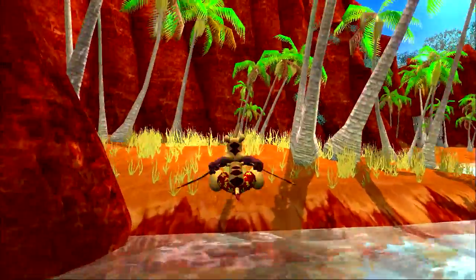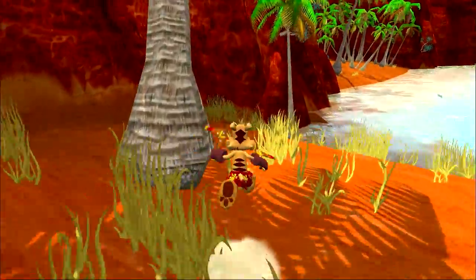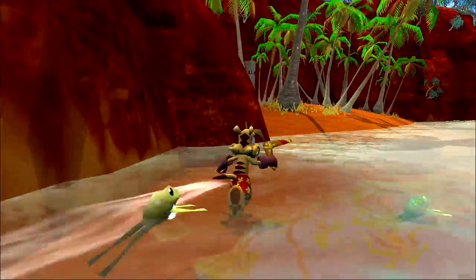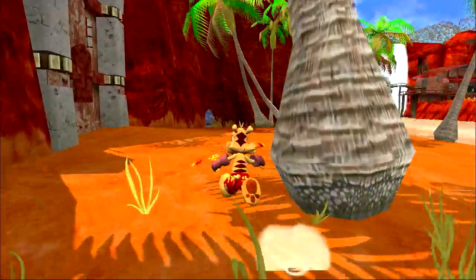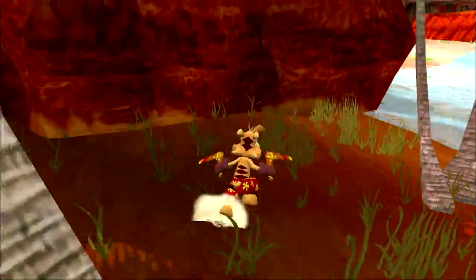Let's talk about the enemies real quick. We have frilled lizards, which are frilled lizards — just like in this game, they open their frills when they're upset and hiss at you. Blue-tongued lizards are the big blue guys. They have blue tongues. That's it, nothing else about them.